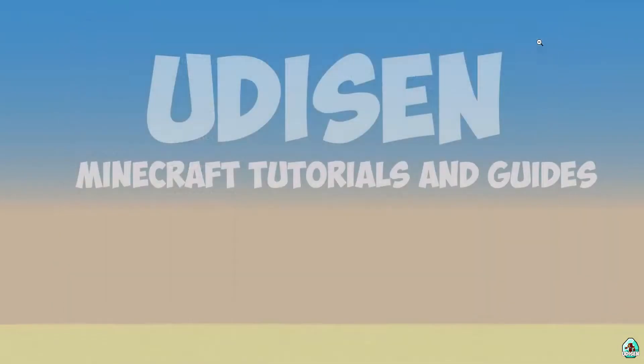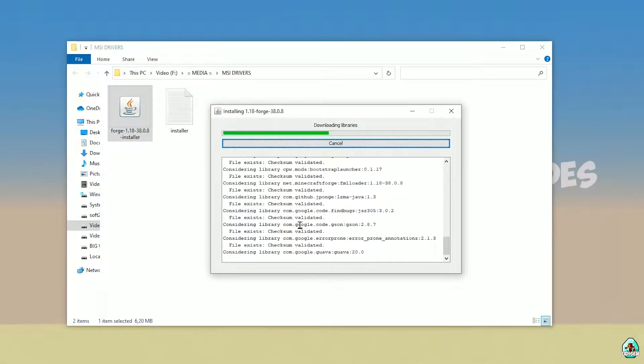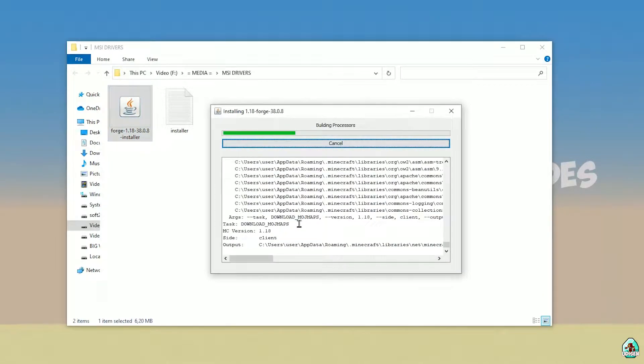Close Minecraft and close the Minecraft launcher. Open your downloads section and find the Forge installer — use the installer version with the jar file. Double-check the right version: if you're installing for Minecraft 1.18, download Forge for Minecraft 1.18; if for 1.18.2, choose Forge 1.18.2, and so on. Double-click it and press OK.